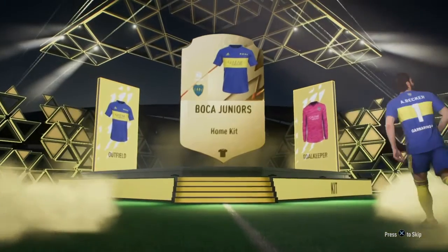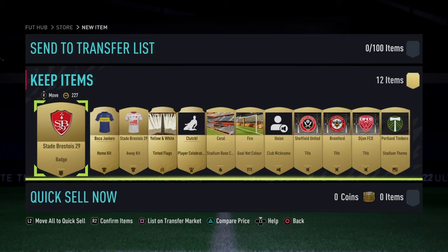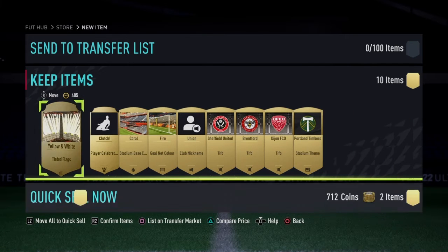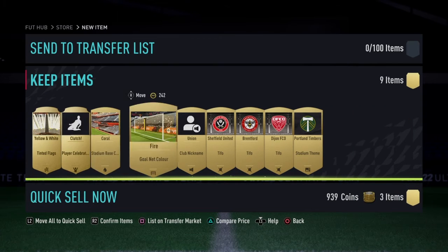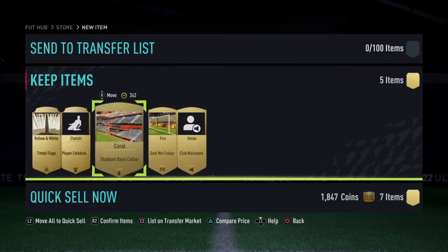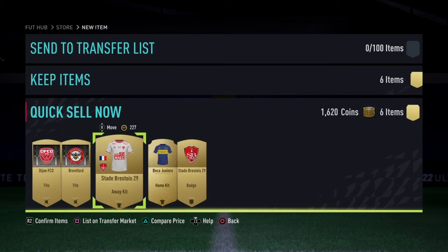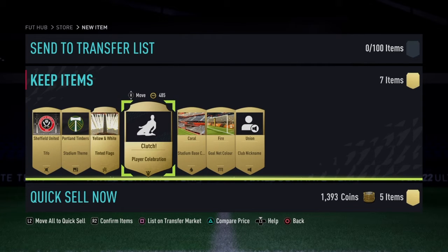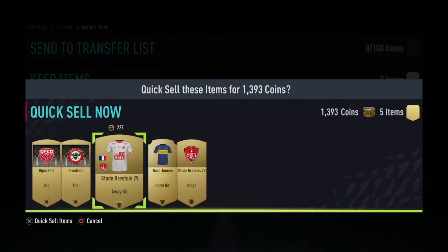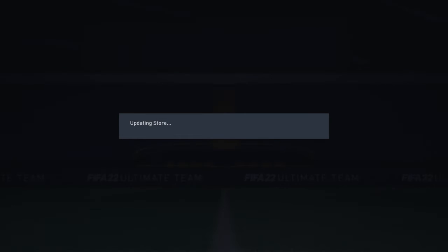We're going to open the stadium premium stadium pack. We're going to get the Boca Juniors kit. As I said I'm going to be selling on kits, so we can get rid of the badge, the kit, that sort of stuff. Look, we're making coins already. We can also get rid of all of these tifos — maybe I should keep the Sheffield United tifo since I did do a career mode on them. We've made a thousand coins from that pack, so quick little head start.